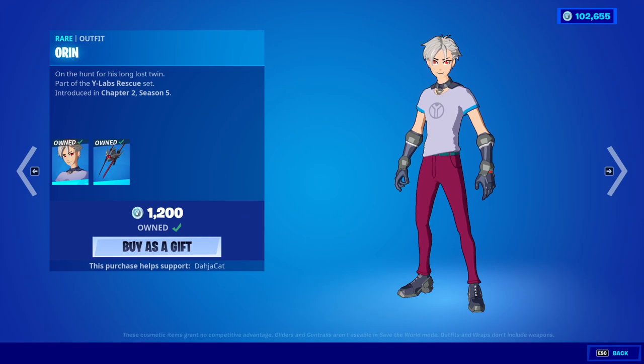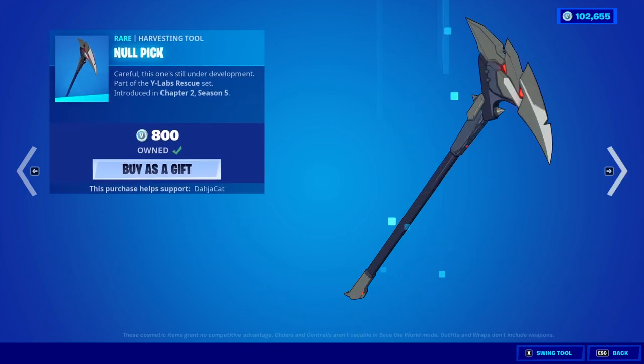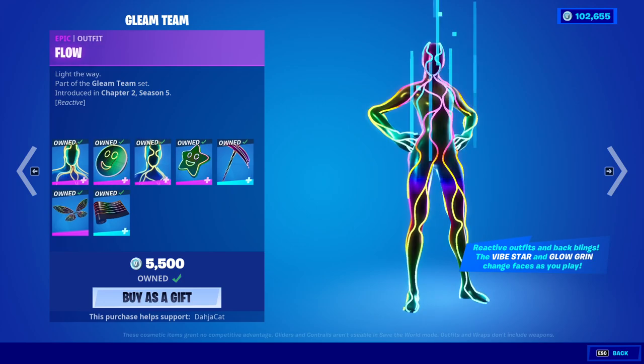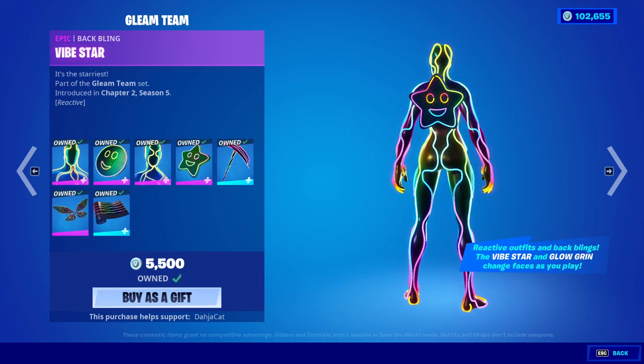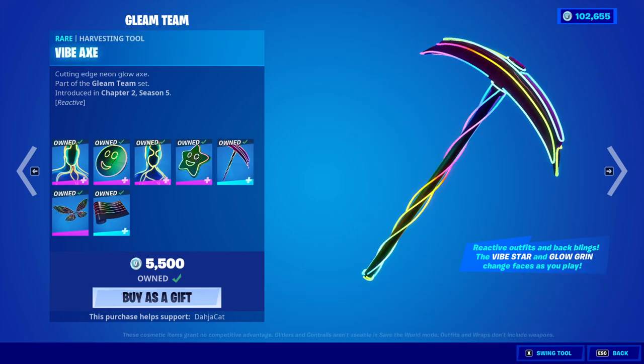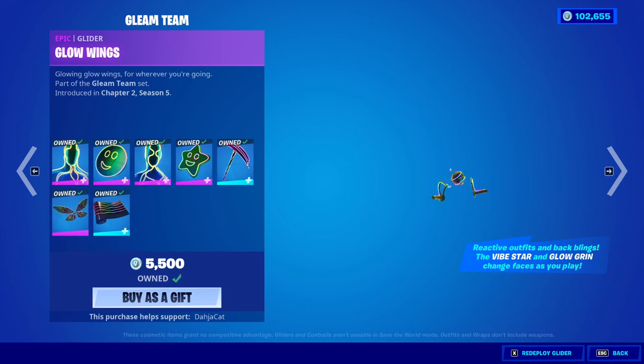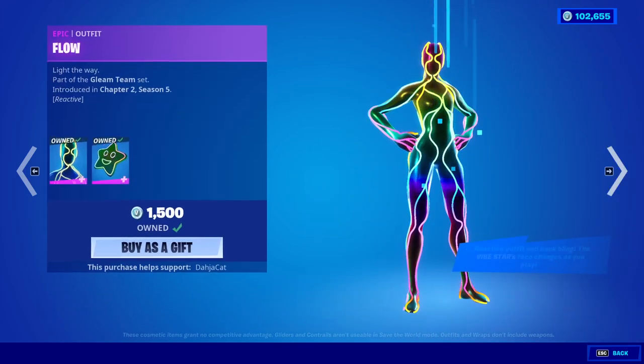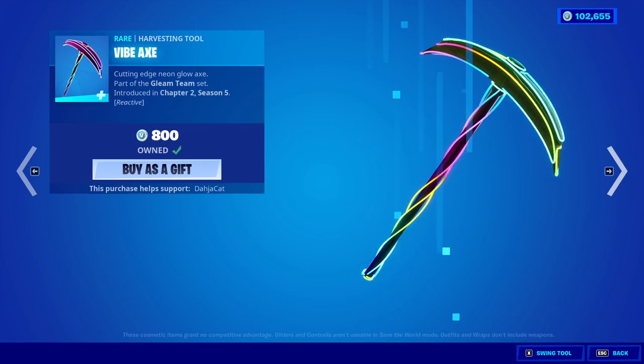Moving on from that, we have Orin with the back bling Mecha Fusion Jump Kit. We have the Null Pick. We have the Gleam Team: the Pole Skin with the back bling Glow Grin, the Flow Skin with the back bling Vibe Star, the Vibe Axe, the Glow Wings Glider, and the Sonic Glow Wrap. You can buy everything separate if you would like to.